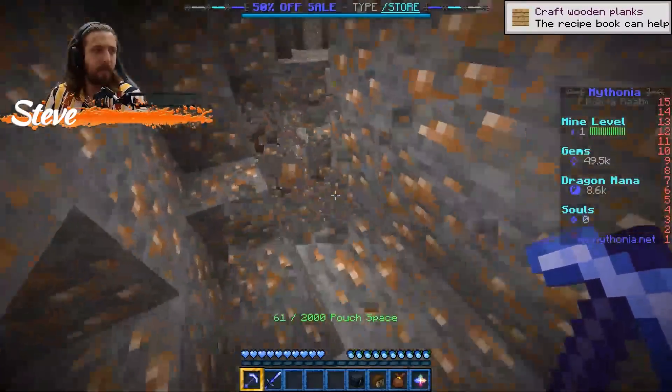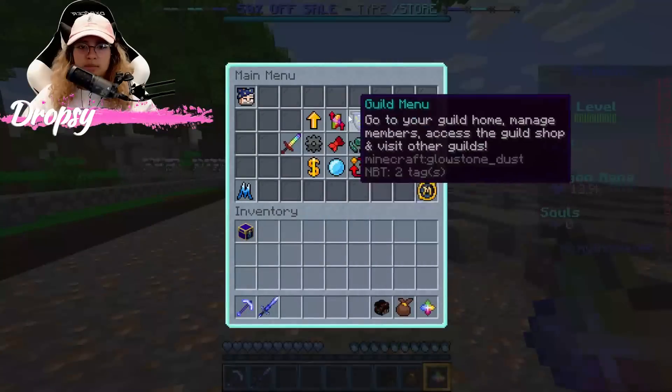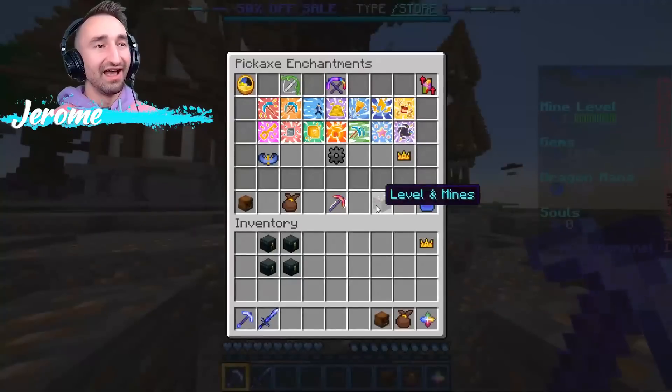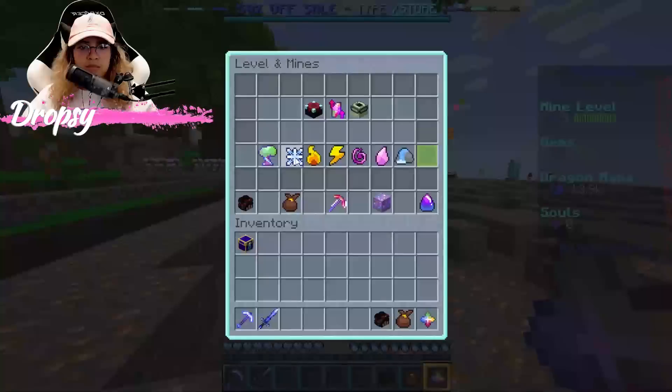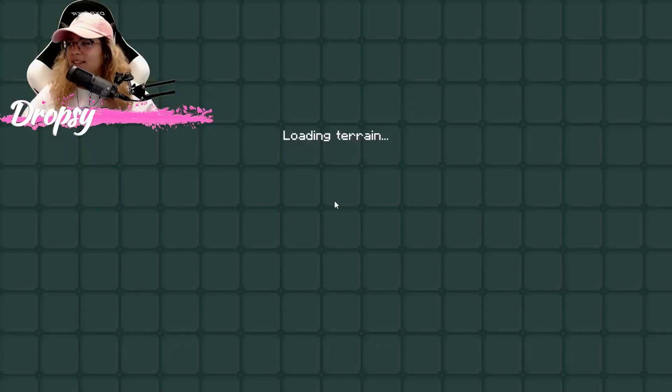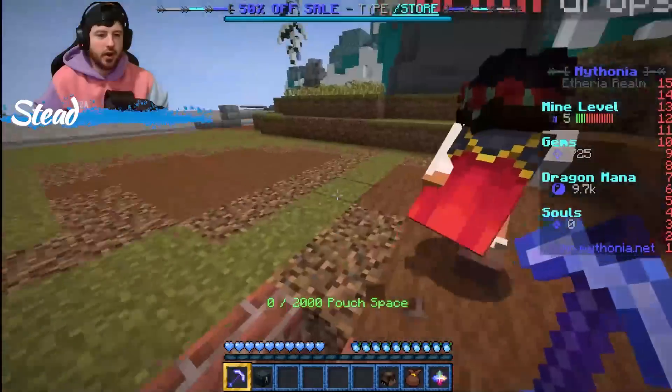How do you rank up again? You can do slash rank up, or you could right-click your pickaxe, go to your levels of mines, and then just click on the crystal at the top there. It's not expensive. I prefer the command because I can do it as soon as I see that bar fill up on the side.